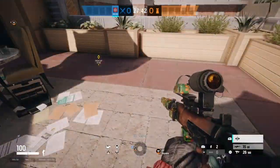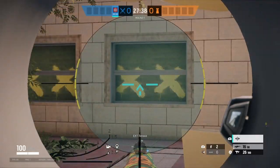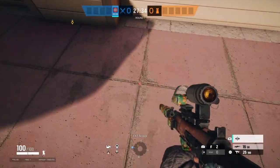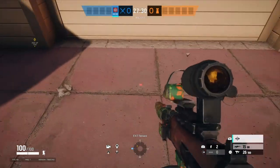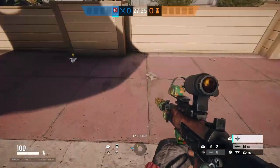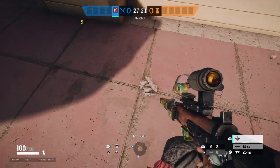This spot works pretty well unless somebody is peeking from the stock trading room, from either the two windows or from the door itself. You'll want to line up with the third line going east to west and put yourself right in the center there.